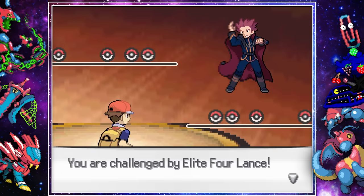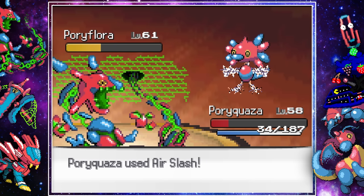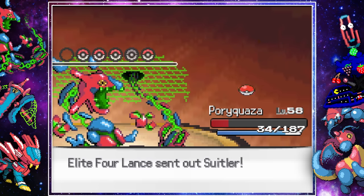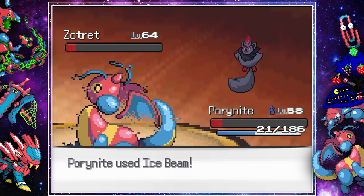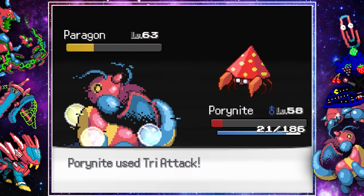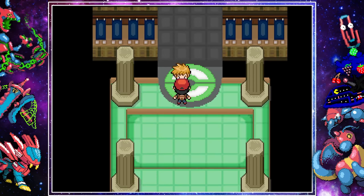Lance's normal types ended up being the easiest of the Elite Four, as he led with a Porygon of his own. We set up Spikes, and Poryflora switched into Milgon, who quickly fell to Rayquaza's Extreme Speed. Suitler came in, knocked us out, but fell to Dragonite's Ice Beam. Zotret fell to Ice Beam, as well as Poryflora, and even a cool Parasect — after missing Zap Cannon — fell to Tri-Attack, beating the Elite Four.